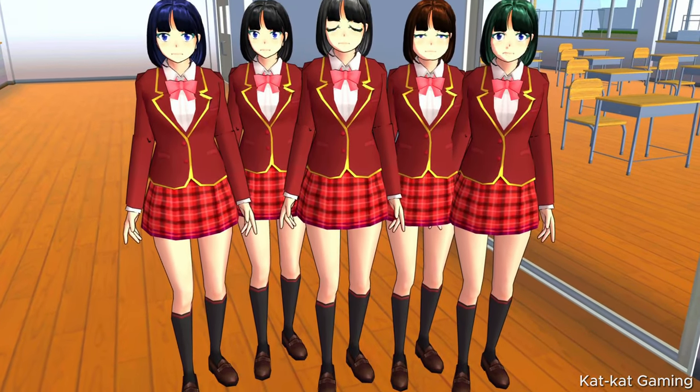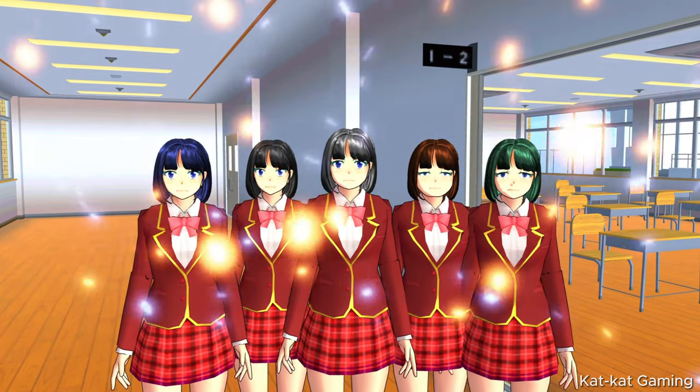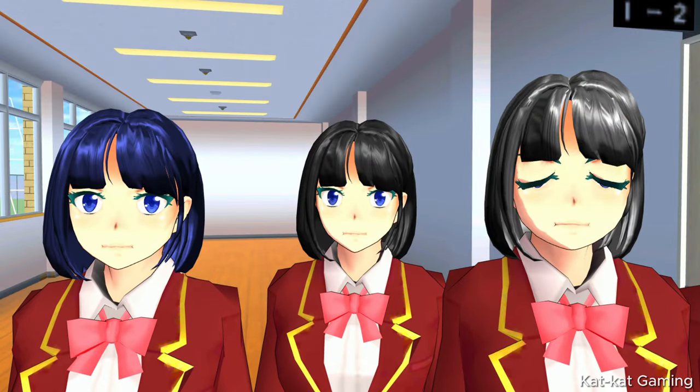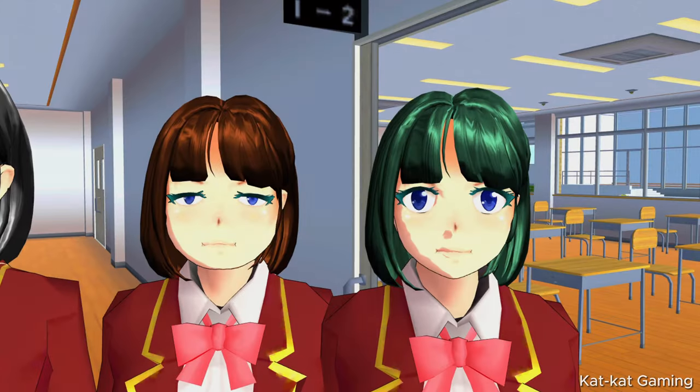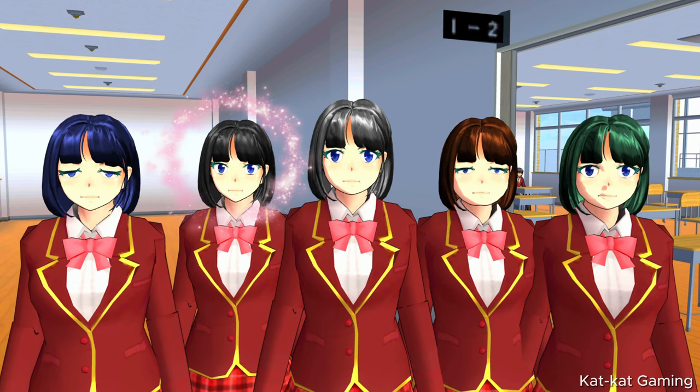Ladies and gentlemen, here are the section 1-2 girls! Here's Yuna, Ai, Sai, Miho, and Midori. I like Ai Fujiwara — she's pretty!